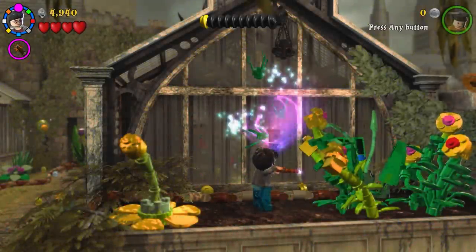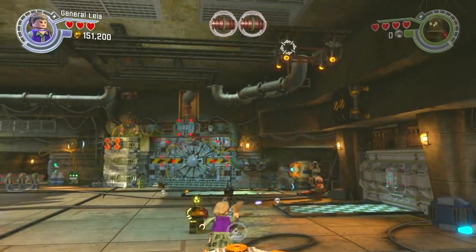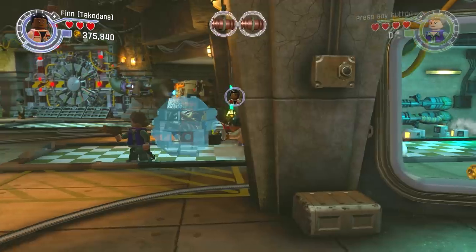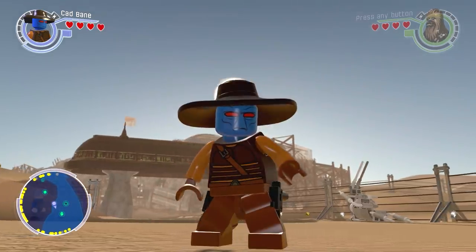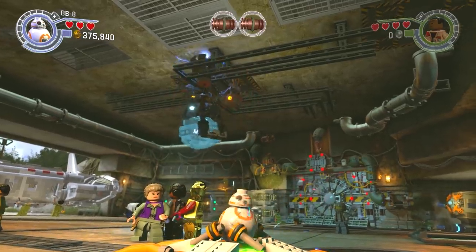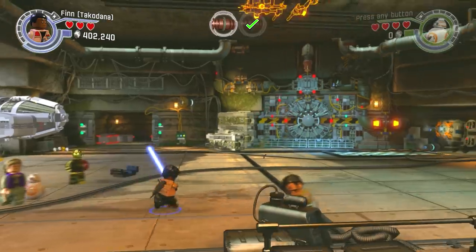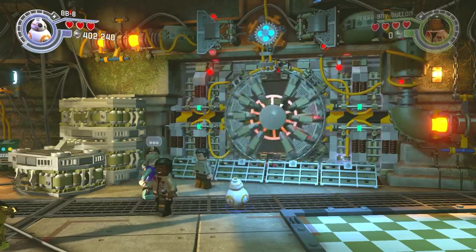Let's look at the top 10 worst levels in Lego games. Coming in at number 10 is from Lego Star Wars: The Force Awakens, Chapter 7: The Resistance. The Force Awakens is already bad enough - it literally took one movie and made it into an entire game - and Chapter 7 is just the worst level ever. There is no point to this level at all. It is literally a level to open your own front door.